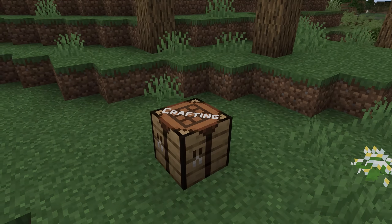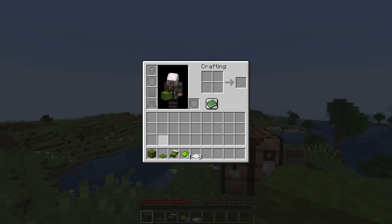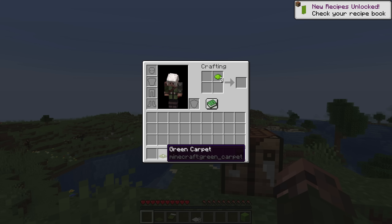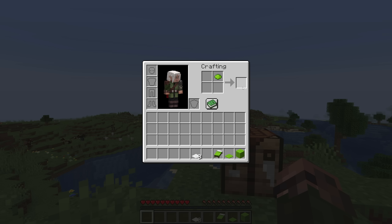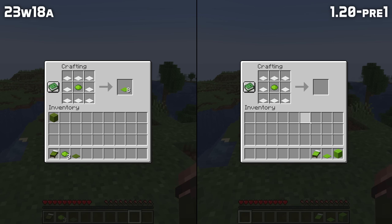The first pre-release for Minecraft 1.20, the Trails and Tails update is here with updates for color recipes, fixes for old bugs, and new deterministic loot drops. With pre-releases we should now expect to see mostly bug fixes going forward, and might see more releases than only Wednesdays. My name is SlicedLime, let me show you all the changes in pre-release 1.